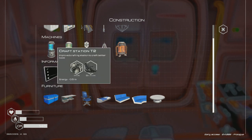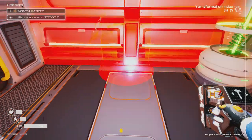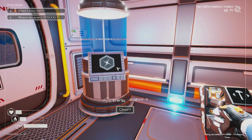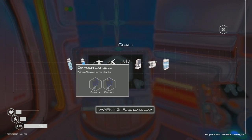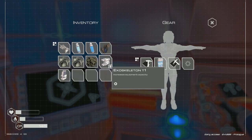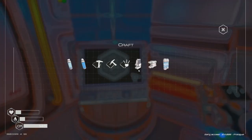Extra storage crate would be nice too. Let me focus on the important stuff — getting the second crafting station built. With the upgraded station I can build an exoskeleton, which increases equipment capacity. If I swap out the backpack I can equip the exoskeleton — now I can carry more gear.